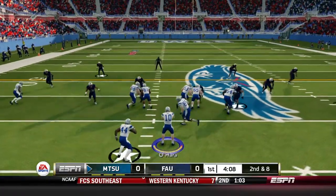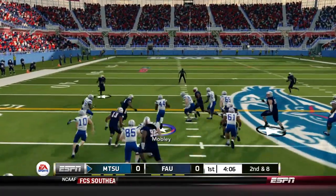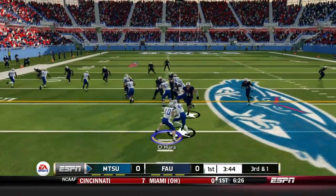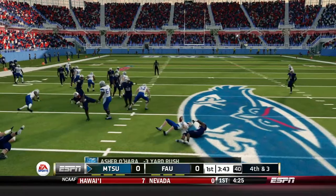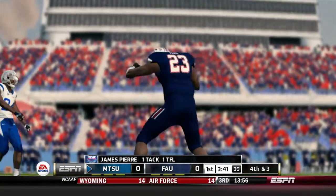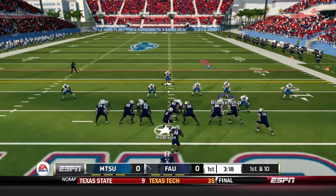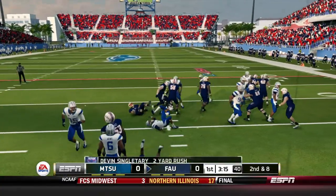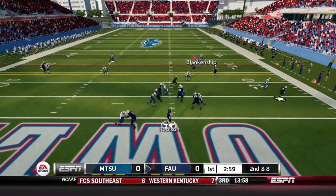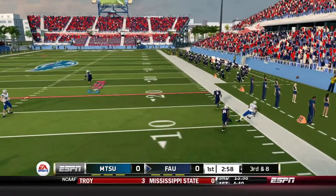Can the offense take advantage? Second and eight, four minutes to go — Mobley up the middle, a nice gain of seven or eight. Third and one, O'Hara keeping it on the read option but Florida Atlantic played it perfectly — James Pierre with the tackle for a loss and we have to punt. Devon Singletary on first down with a two-yard rush. A nice punt got them inside the five, second and eight — lobbing it to the right side before the pressure came, thrown away.